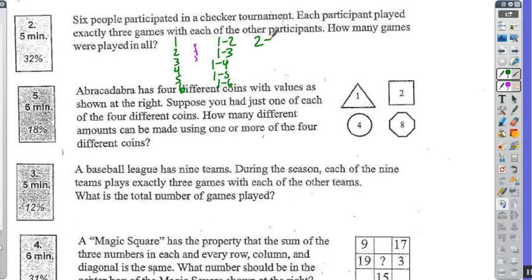Player two has already played against player one, so they're going to have to still play against player three, player four, player five, and player six.